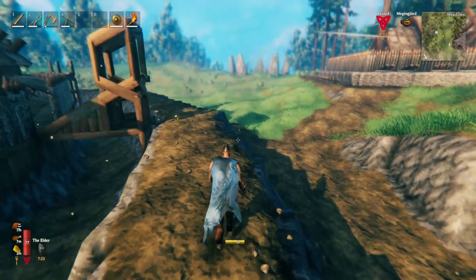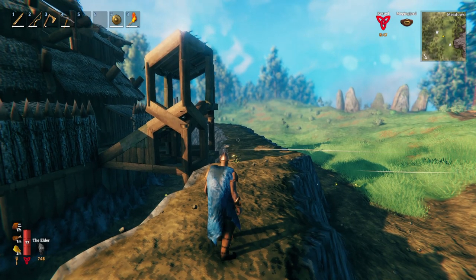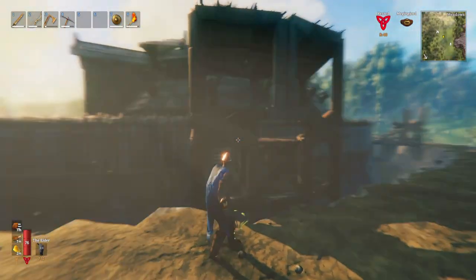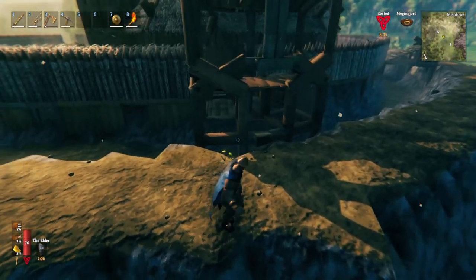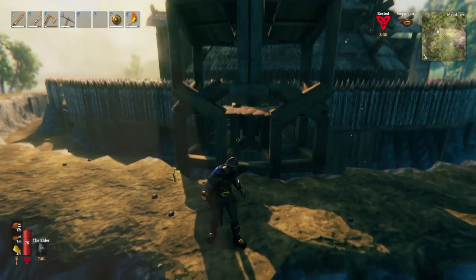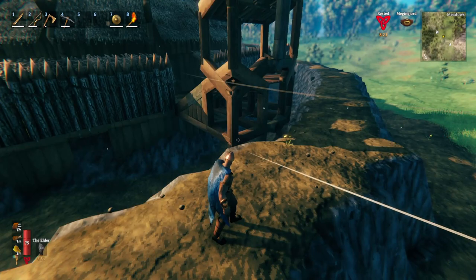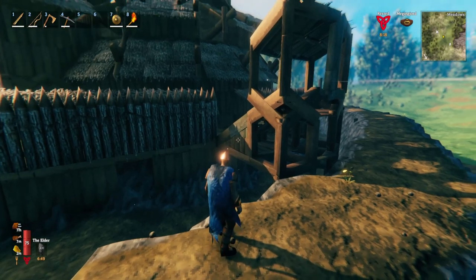I was going to put stone all the way around, but I don't think that's entirely necessary. We had a troll turn up and I was in this archery tower — the troll cannot get past this wall, so it just stands there in front of you and tries to throw stones. It hit the archery tower, which is why some of this is damaged. You can just fire arrows into its face, which is very pleasant. Because of the Hearth and Home update, we can now have upside-down versions of these wall pieces.